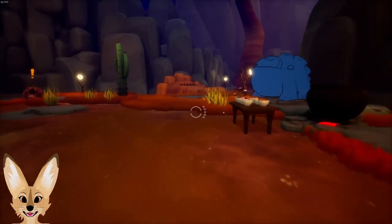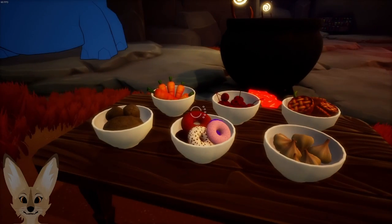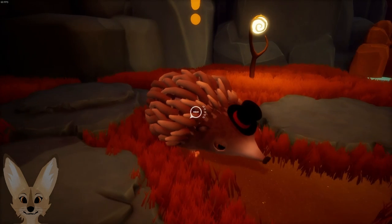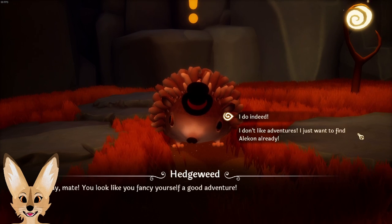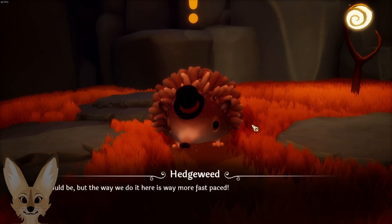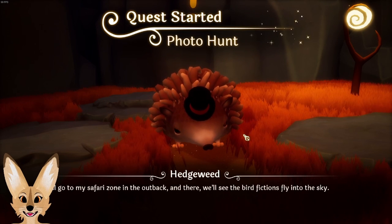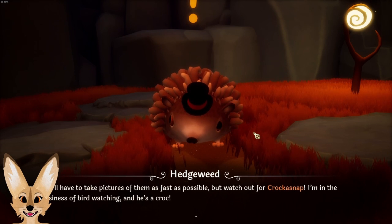What mini-games have we unlocked? Apparently there's a cooking mini-game. All right, Edgy — you look like you fancy yourself a good adventurer. Of course they gave him an Australian accent. Well, I got something special for you then — bird watching sounds relaxing. It could be, but the way we do it here is way more fast-paced. Go to my safari zone in the outback and take pictures of bird fictions as fast as possible. Watch out for Crock-o-Snap.